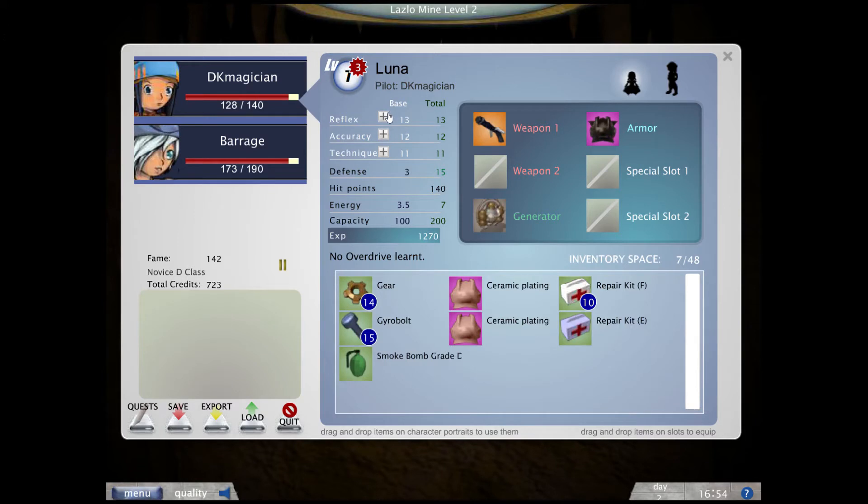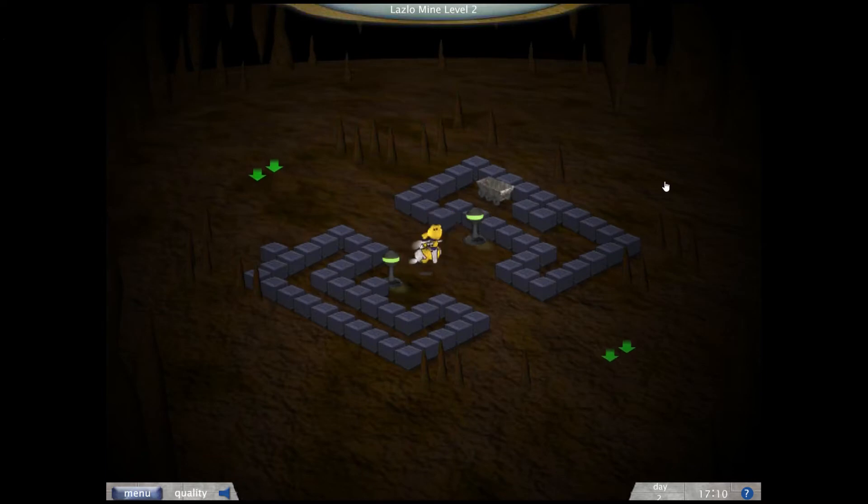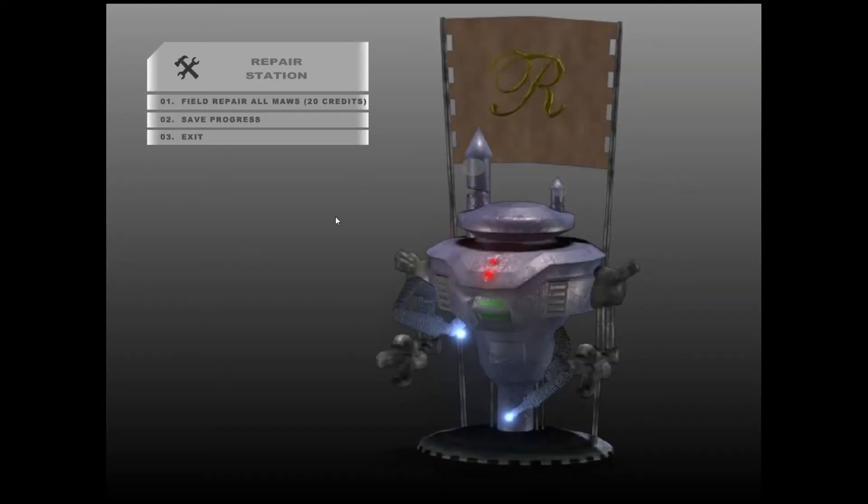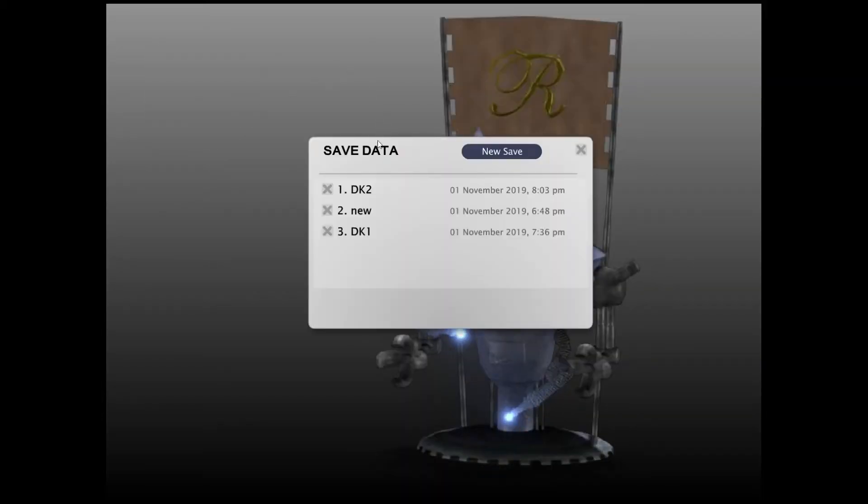Winning formula: two more reflex, one more technique. For Barrage, let's invest more points in technique — let's not put reflex right now. Accuracy? No, technique. Since he attacks three times, if he gets more technique maybe he deals more damage. He must have reached something important. Let's save.